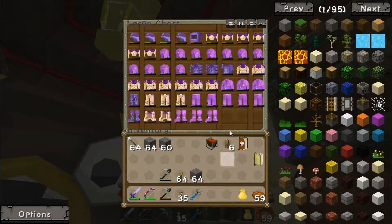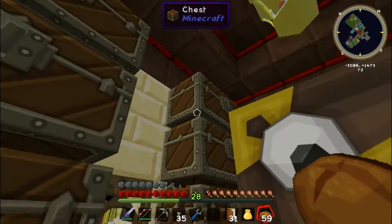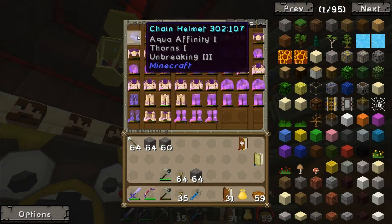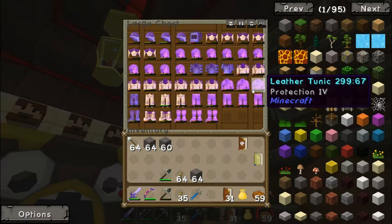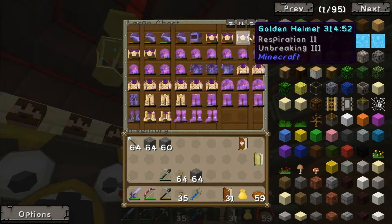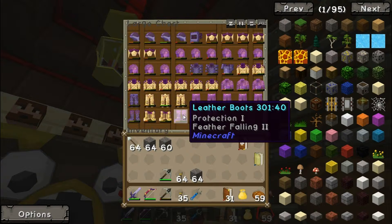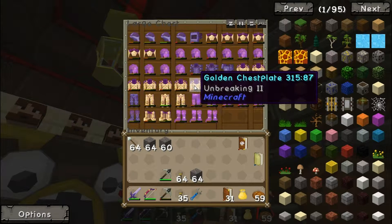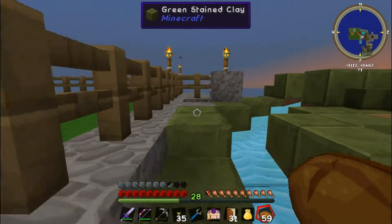Next on the list — we need to disenchant some stuff. All of these bows are going to need to be disenchanted. We've got some books. Let's grab a few things that we want to disenchant — like all of it — but I want to take the good stuff. Protection four... has anything got fire protection? I really need some fire protection. I don't think... oh, is that fire protection one? Feather falling?